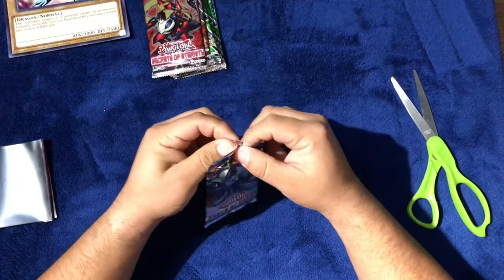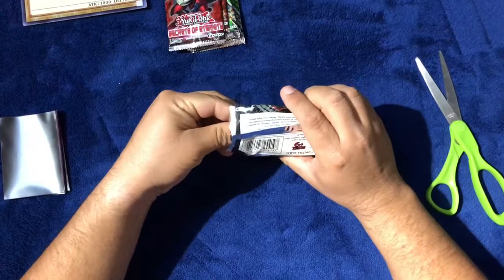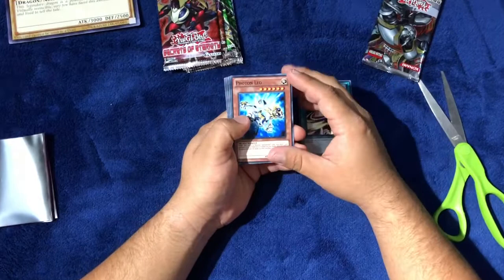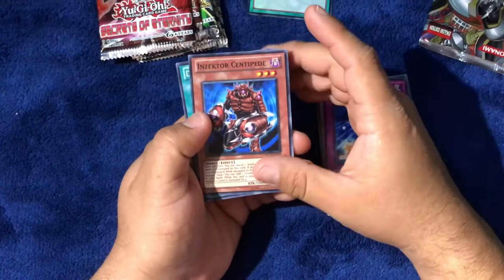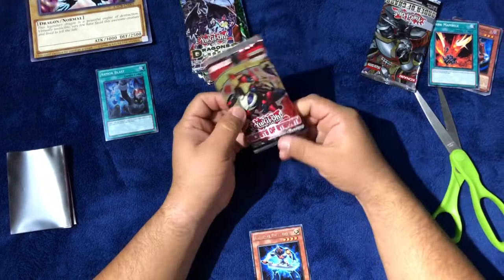We'll start off with the Order of Chaos. So we have Galaxy Wave, Photon Leo, Insector Ant, Splash Capture, and a rare Photon Trasher, an Armor Blast, Evil Branch, Insector Centipede, and Dark Mambele — I'm assuming that's how you say it. We'll put this on the side.